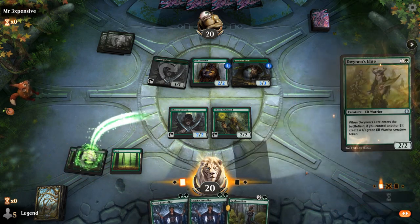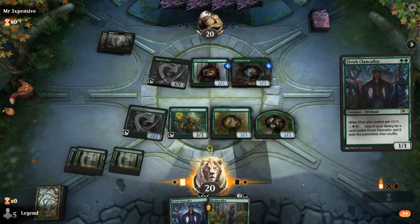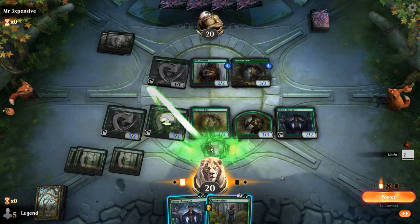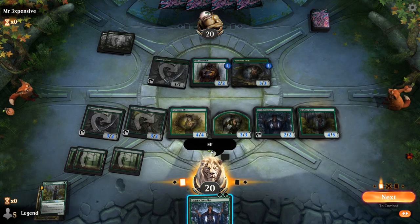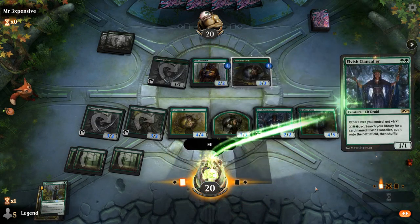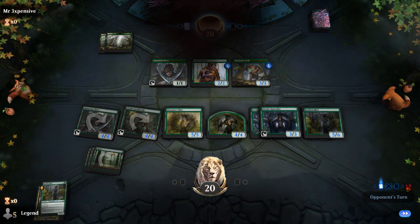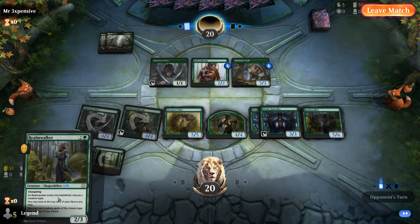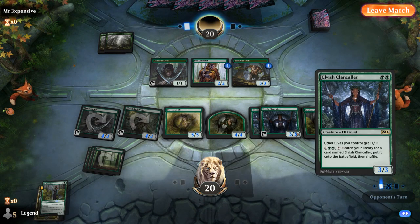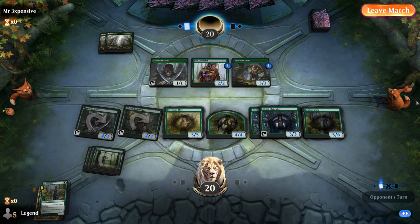We can play Elite and make more mana with Archdruid before we tap it — it taps for 5. Realmwalker — see what's on top. Another Realmwalker. A neat trick with Realmwalker and Clancaller: if there's a card on top we don't like, like a land, we can use Clancaller's ability to shuffle away the top card by finding another Clancaller and maybe get a better shot at finding more Elves on top with Realmwalker.